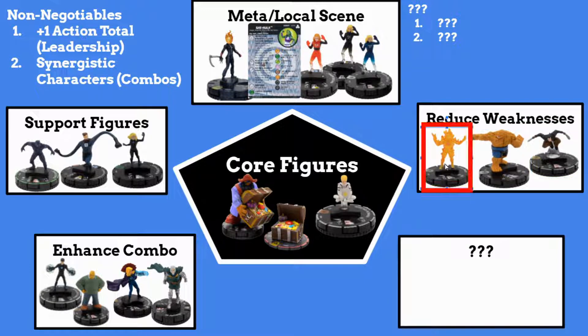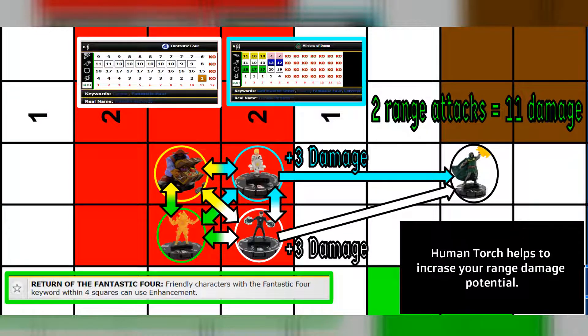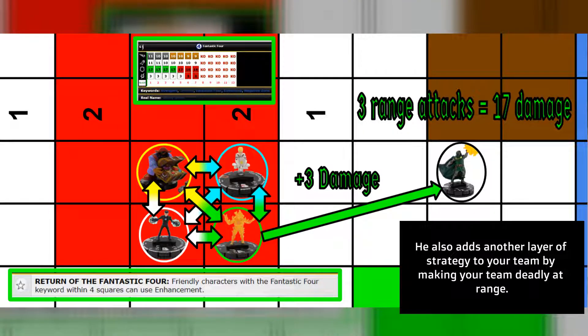Human Torch here can give friendly characters with a Fantastic Four keyword Enhancement. This works to shore up a weakness that this team has, which is it's lacking some ranged damage. Franklin Von Doom only does one damage, but with that Enhancement boost, he can consistently get plus three damage boosts from Enhancement with Human Torch, Blackbeard, and another character giving him that boost.